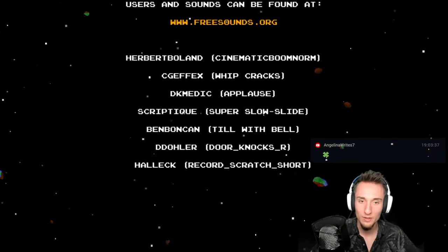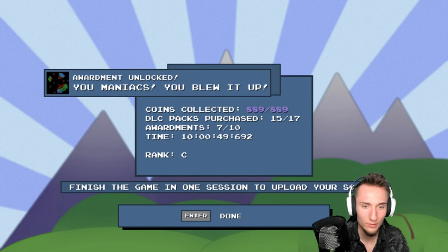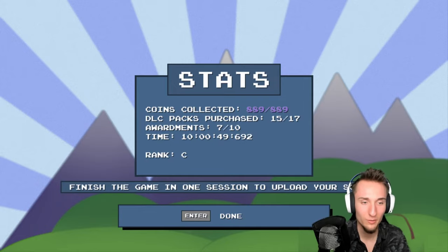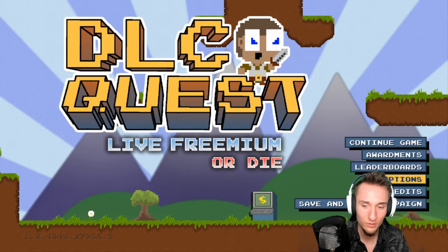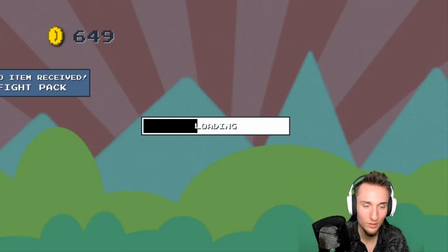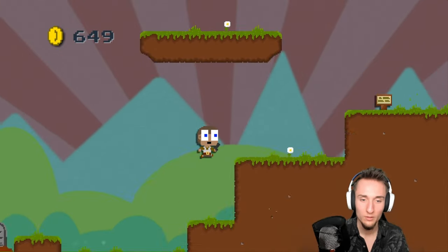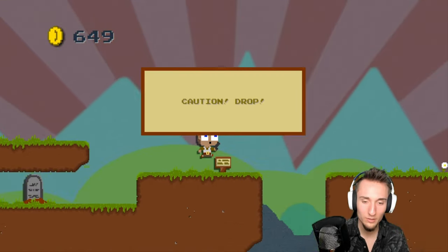Coins collected: 889 out of 889. I guess I somehow accidentally collected all of the coins. Didn't get all of the DLC packs or rewards, but that's fine. Continue game — winter zone. I don't want to continue game — I want to save and quit campaign. DLC Quest — continue game. I got the finish the fight pack now. It's unfortunate I died. So now that we have the finish the fight pack, we should be able to win the game, I think, is my understanding.